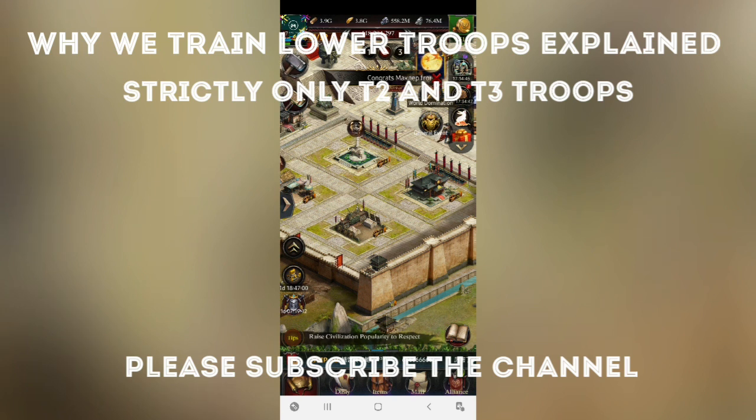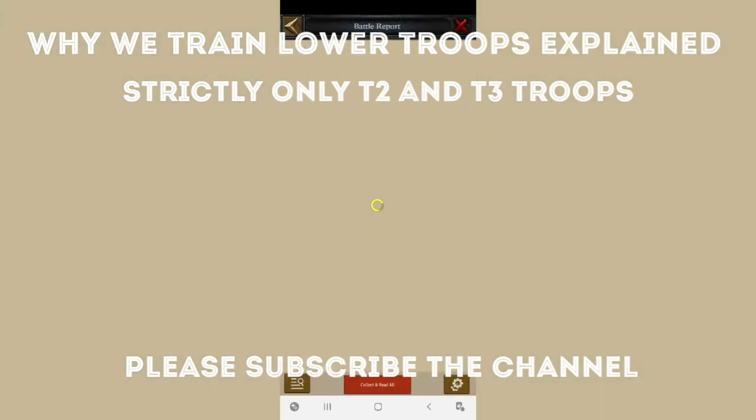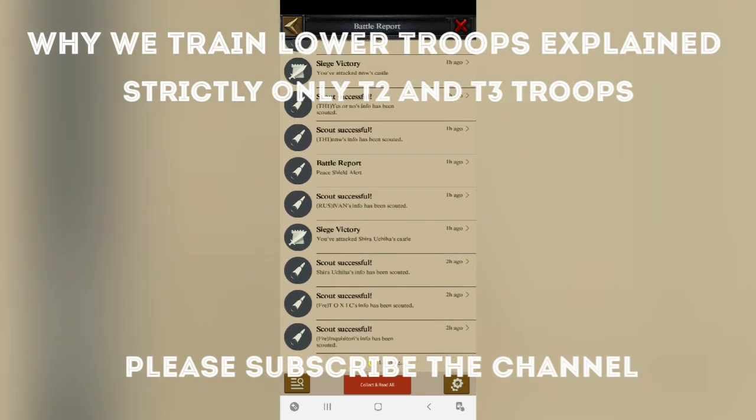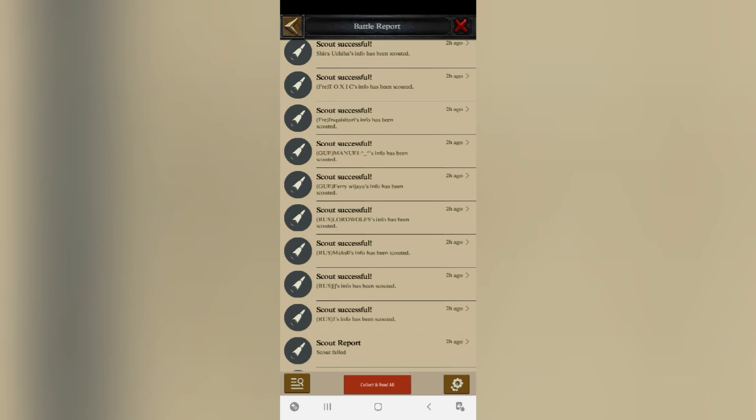Now let's talk about why we trust them and how the whole scenario of attacking and defending works. When an attack takes place, whenever someone attacks you — whether by a rally or anything — the enemy troops hit in layers. As I have explained in a previous video, everything works on layering. The particular hit used to hit your castle in two different layers.